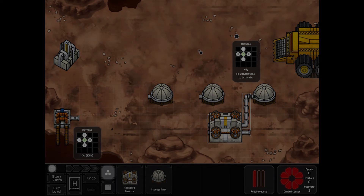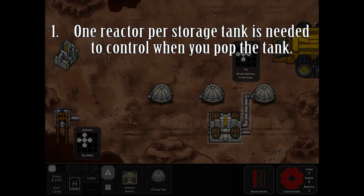Here are your hints for the board. You are going to need a reactor per storage tank to make sure that you can control when they fill up to explode.